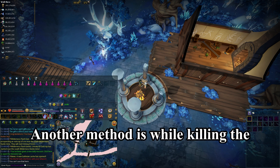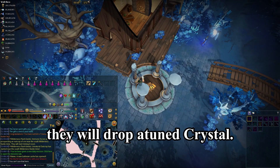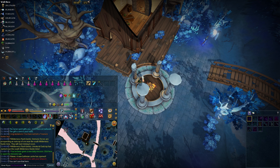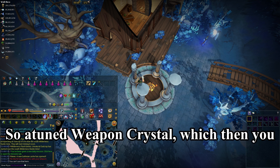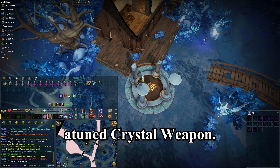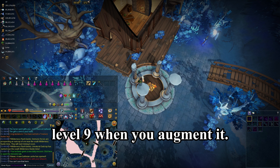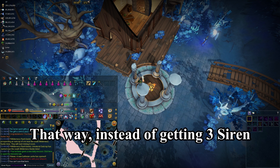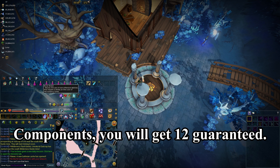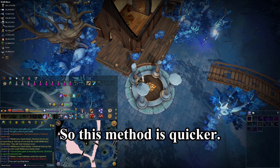Another method is while killing the Crystal Shapeshifters, they will drop a Toon Crystal — specifically a Toon Weapon Crystal — which you can transform into a Toon Crystal Weapon and level it up to level 9 when you augment it. That way, instead of getting three Siren components, you will get 12 guaranteed. However, the drop is rare, so this method is quicker.